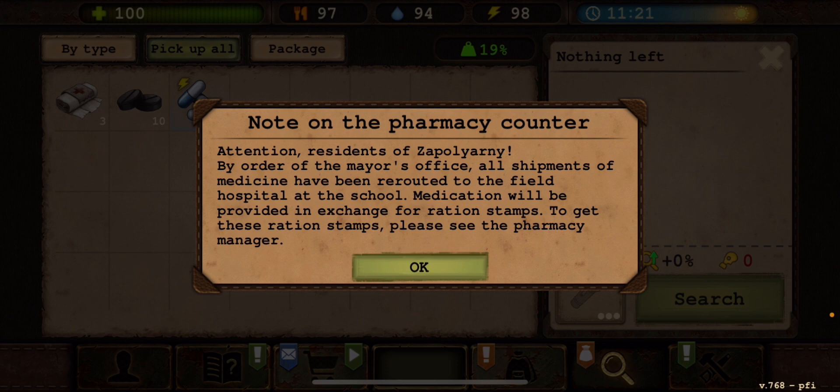Attention residents of Zapaloni: by order of the mayor's office, all shipments of medicine have been rerouted to the field hospital at the school. Medication will be provided in exchange for ration stamps. To get these ration stamps, please see the pharmacy manager.